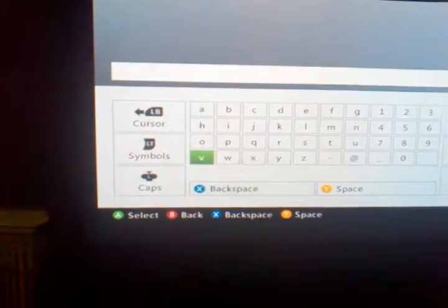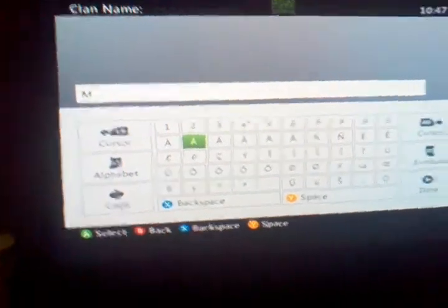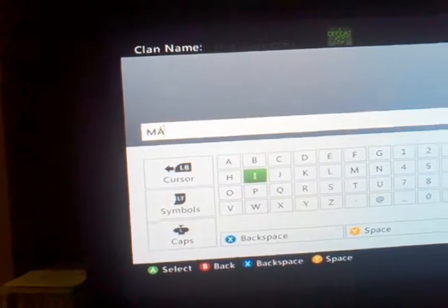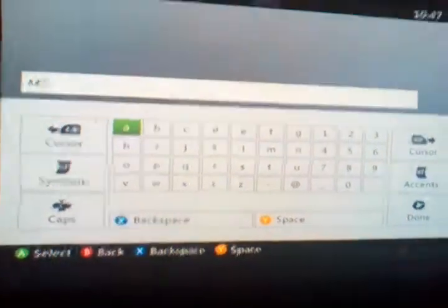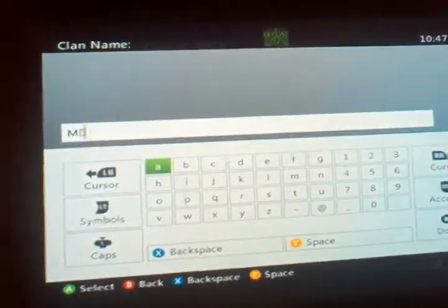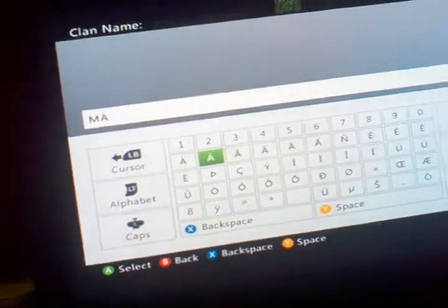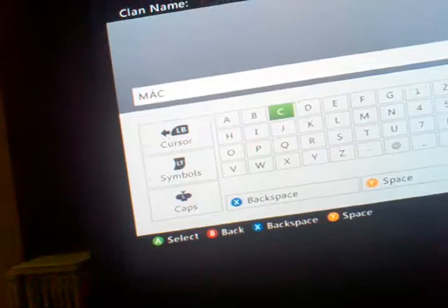Next up is the X button. You want to put in A-B. So I'm doing this and you press clan tag — like that, and then it gives you the B. Next — I'll skip the X button, my bad guys, hold on, let me do that one again. I'm going to put in M-A-C and do that. If you press that, you won't get rid of that, and it gives you the X.